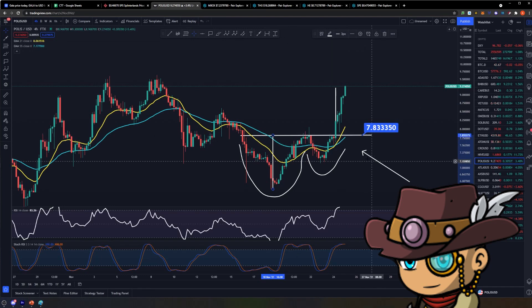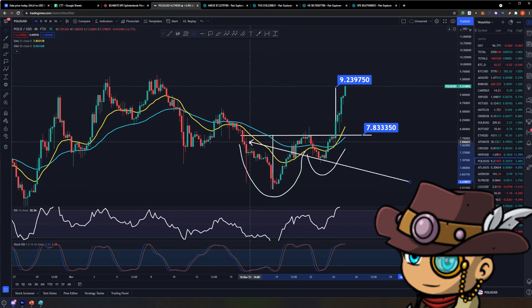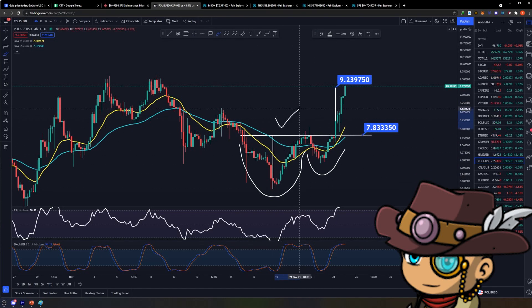And look at what happened when we finally broke the neckline right here — it went all the way up to space. Over the short term, we did have technical targets of $9.23. How did we get that technical target? You lay out the height of the W bottom right here, overlay it to when the price broke out, and look at where the candle is sitting now. We have officially met this technical target of $9.23. So given that, we have validated our structures — the WW bottom is a check, and this technical target is a check.